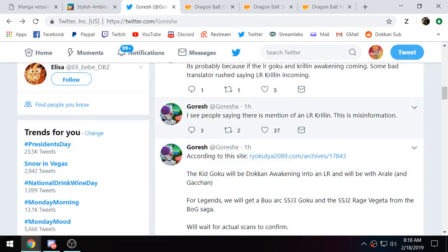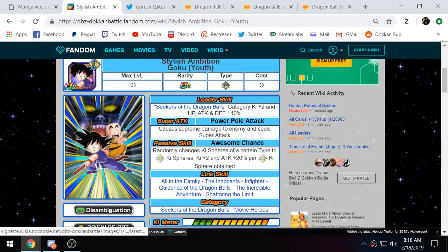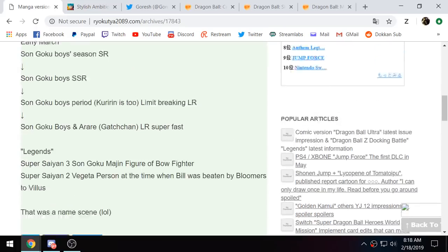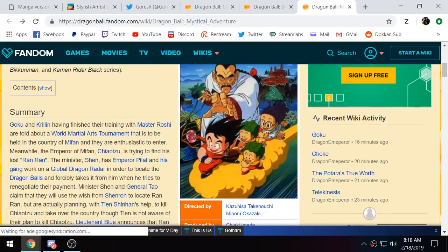Goresh also mentions people mentioning an LR Krillin — that's misinformation. Because again, just the way this Google translated, it says LR with Goku and Krillin, but really it's just referring to this TUR right here. So the only real new info we got from V-Jump this month is we know that the Goku card is indeed confirmed to awaken to this — this will be the LR. We'll see how good it's gonna be, but I think they're actually gonna be pretty damn good. Thanks for watching, guys, I'll catch y'all next time.